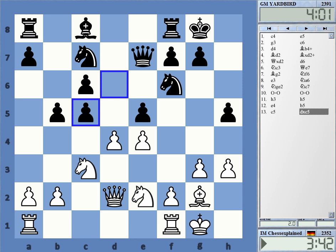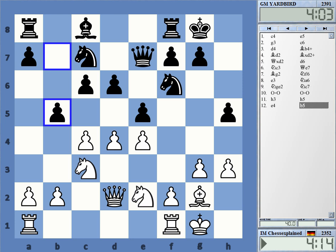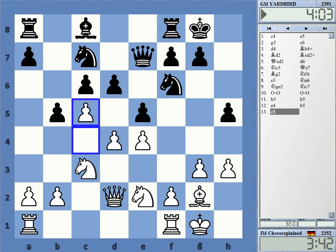This is a totally normal position, of course, and c5 is kind of the normal way to play this structure. But it just didn't work here because of the direct pressure on e5. The position went downhill super quickly after that. It's really completely due to the opening.